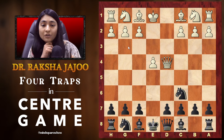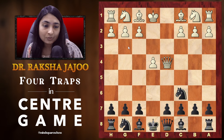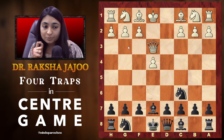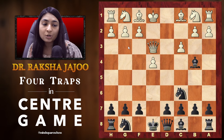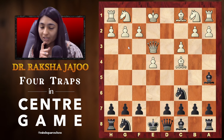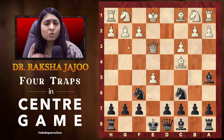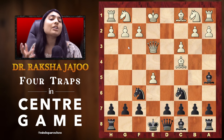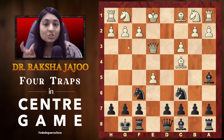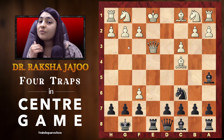Coming back — after knight c6, queen going back to e3, now trap number 3. After knight c6 and queen to e3, instead of going knight f6, you can directly go with bishop to b4 and give a check. He will block the check with pawn to c3, then you drop the bishop back to the a5 square. If he places bishop to c4 trying to attack your weak f7 square, we can go with our knight to f6. He plays pawn to e5 — don't worry about it. You can do the short castle. If he gets greedy and captures your free knight on the f6 square, then rook e8 wins the queen for you — pinning and winning the queen.